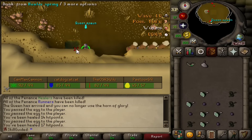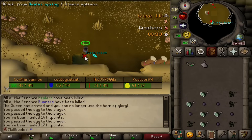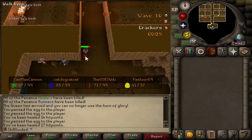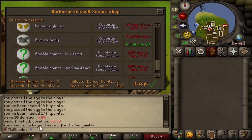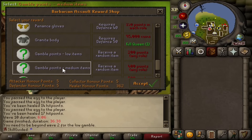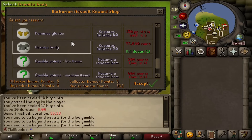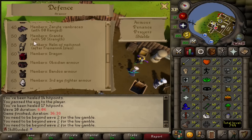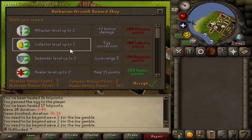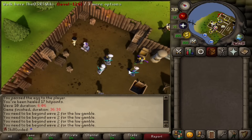Come on, please kill that Queen — I'm on 10 HP. Hail. Hopefully they're just killing the Queen. Yes, we did it! But you need to be beyond wave two for the low gamble. What, so I have to play it again? Why is that a thing? Literally 95K and I can buy myself a Granite Body — that's so sick, that'll be a level 50 Defense unlock. That's our level 50 Defense sorted with our Granite Body since we have a Queen kill. But now we need to be beyond wave two for the low gamble, so we're going back in.